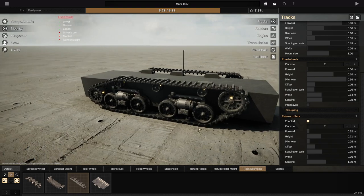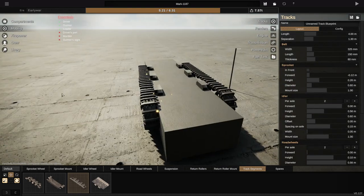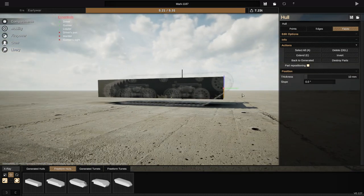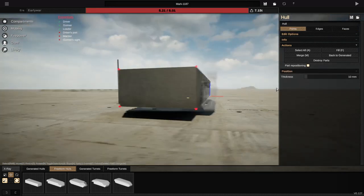Alright, so there we go — that honestly looks pretty good to me. I really kind of like that. Anyway, let's go to compartments. Let's go to faces. And we'll send this guy backwards. There we go, very nice. We're then going to go to the underside of this and send that guy backwards like that.